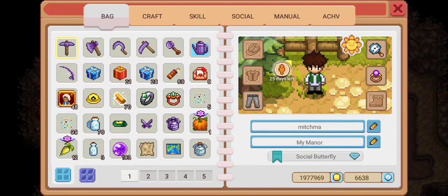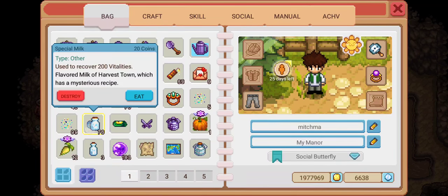Today I'm going to be talking about how to efficiently utilize your special milks, the ones that you get to refill your vitality. I'm also going to be talking about how to make the most out of the wood that you can obtain throughout the entire town, especially if you don't have a lot of space in your farm already to build a small little forest.